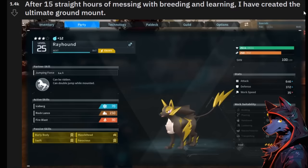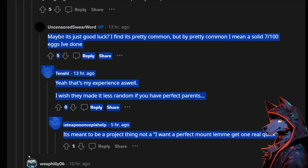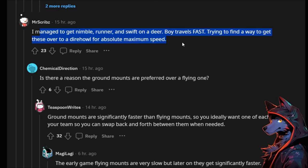I'm going to be working on a breeding guide, but it's beyond complex. After 15 straight hours of messing with breeding, I've created the ultimate ground mount — swift, ferocious, musclehead, burly body. But mass producing them is extremely rare; even if the parents have the exact two skills you want, you often just get gibberish and new passives. Out of 100 eggs, about seven will have all the skills you want. Breeding for perfect skills is like old school Pokémon breeding — it's meant to be a long-term project, not a quick thing. You can also aim for nimble, runner, and swift to make the mount travel fast.